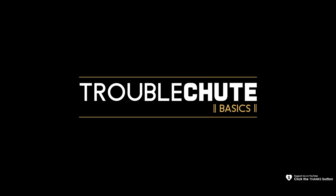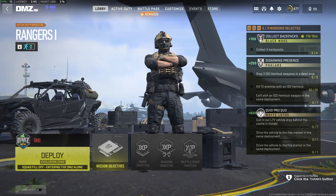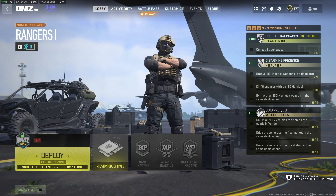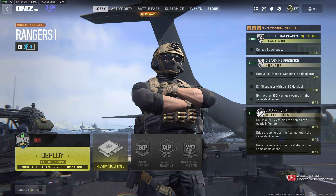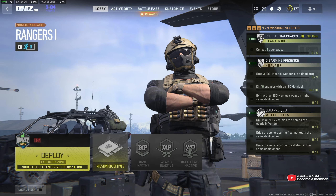Next up, quid pro quo for White Lotus. In this mission, we need to call in the LTV vehicle, drop behind the castle in Vondel, then drive the vehicle to the flea market, and finally drive the vehicle to the fire station in the same deployment. This is a pretty simple mission, and we'll be going through what you need to do now.